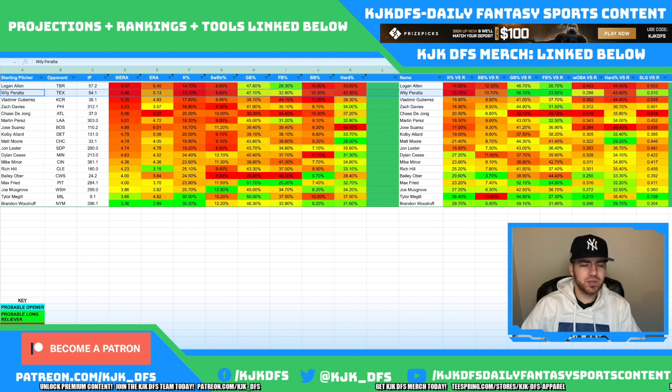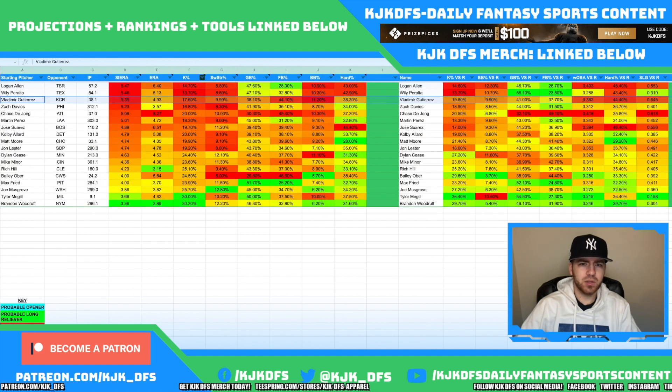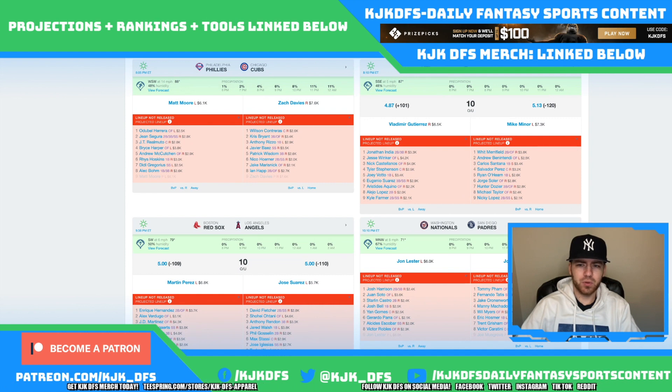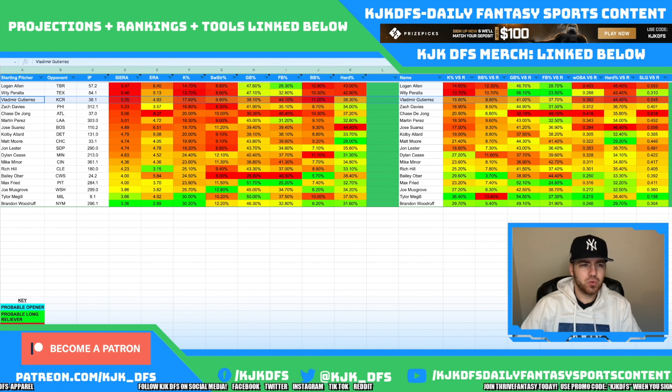Vladimir Gutierrez takes on the Kansas City Royals today. His ground ball and fly ball stuff has been terrible, and the hard contact numbers against righties specifically are bad — a .545 slugging allowed. Against lefties it does get better. Luckily, the Kansas City Royals have a very right-handed heavy lineup, making them a great target today. I like Whit Merrifield, Salvador Perez, Jorge Soler, Hunter Dozier, and Michael Taylor. You can throw in lefties Andrew Benatini and Carlos Santana to round out the stack, but I greatly prefer targeting the Royals righties in this matchup.